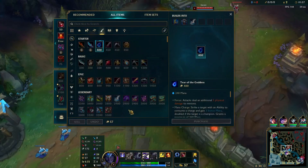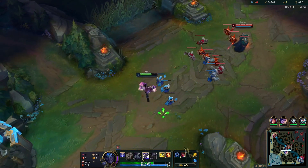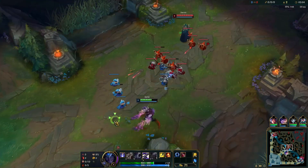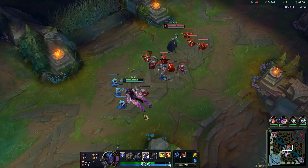And it actually works out really well. It's important to go a mana mythic item when going Muramana, because Muramana scales with your amount of bonus mana. So the more mana we have, the better.